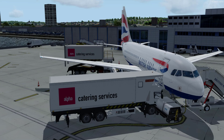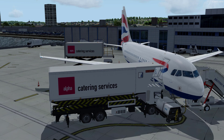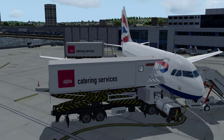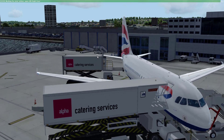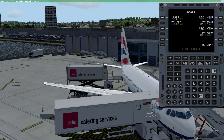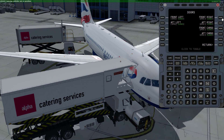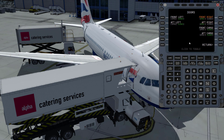The catering is here and as you can see they're going up, getting ready to get up to the aircraft. They're going to give a warning saying 'open up the doors.' Normally if you open up the catering doors, that will be fixed and catering will start.